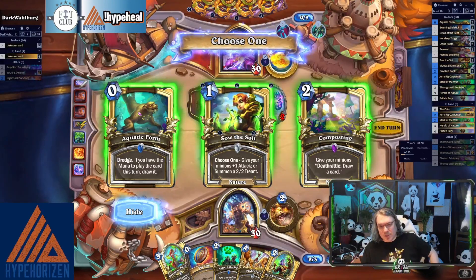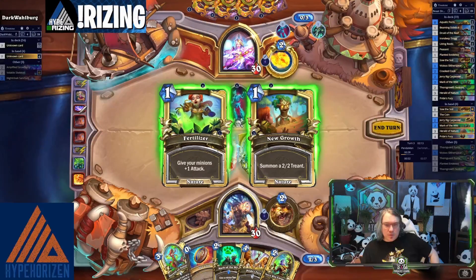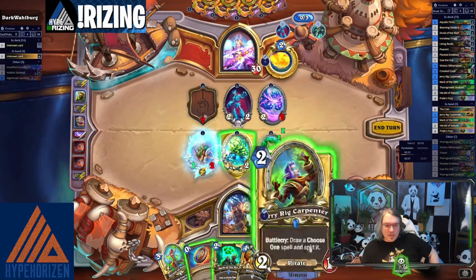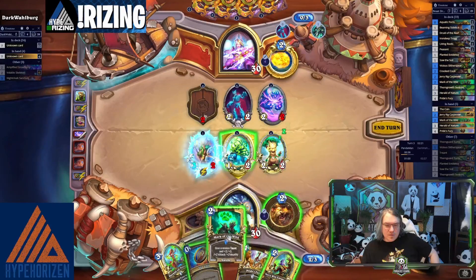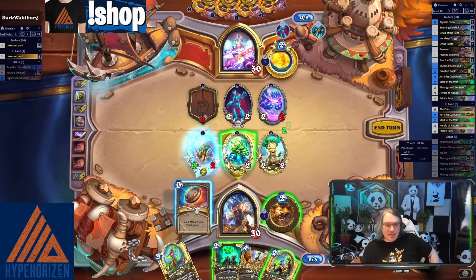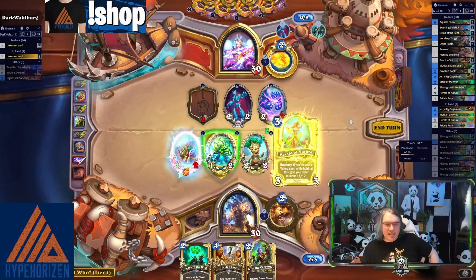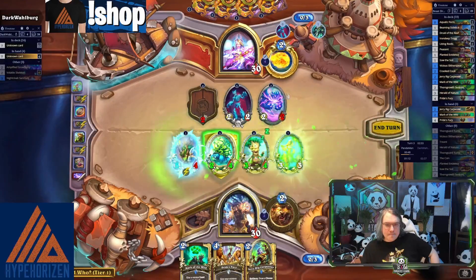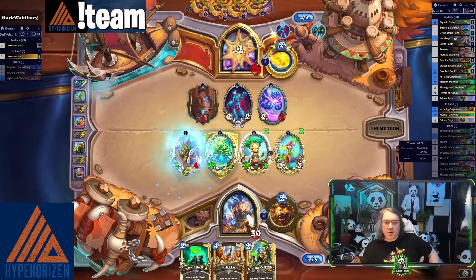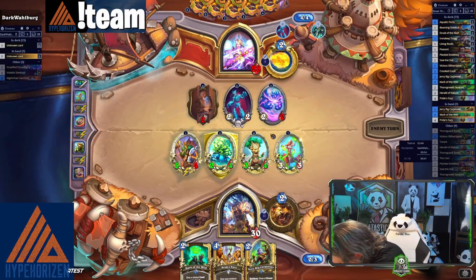Composting doesn't feel bad, but getting another treant sounds really good right now because we need to build a board here — that's kind of the goal. I'm gonna do this, it's fine. We're just gonna go face. This is really an aggro smorph deck.